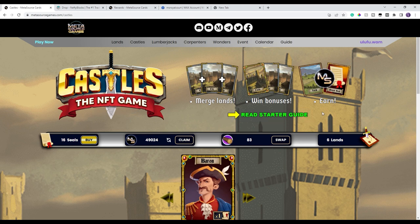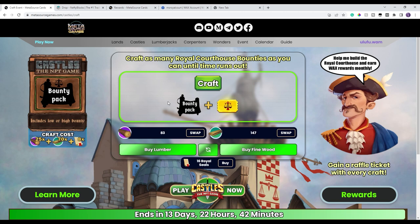How do you craft them? You go into Castles, the main section, click on event, and this is the normal screen — very similar to what we've seen for the lumberjacks and the carpenters, and presumably the explorer's guild coming soon. What's it going to cost to create one of these packs? You need 25 lumber, 70 fine wood, and 8 seals. If you do the quick math, I have enough to make two of them.